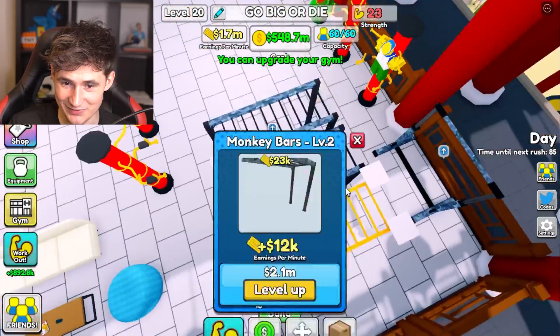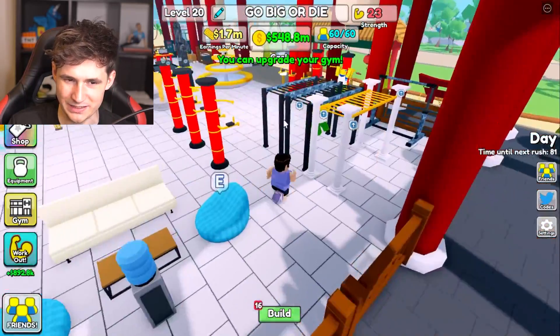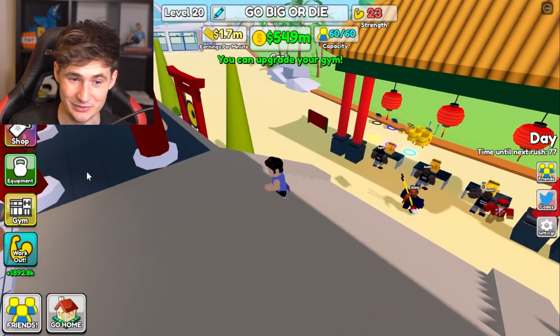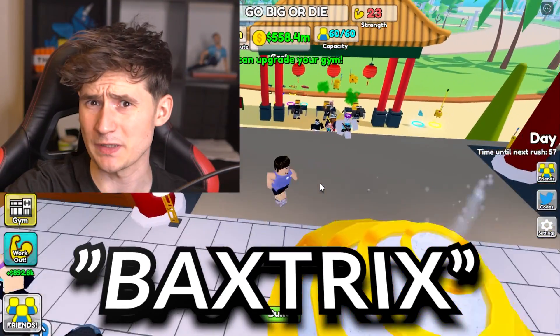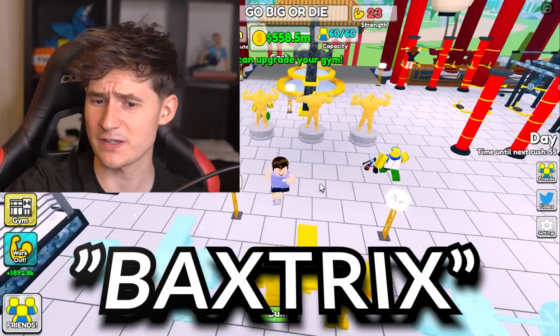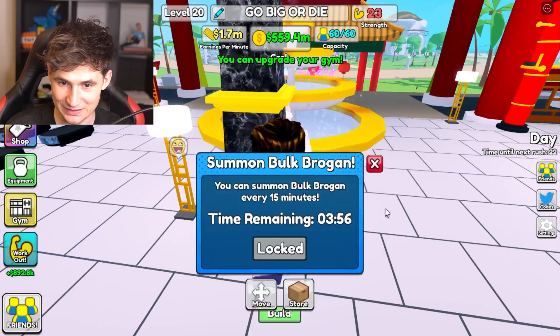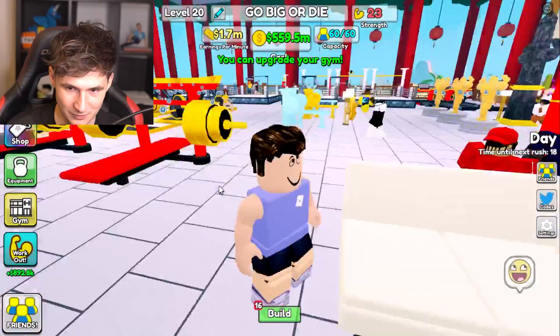Look at that, dude — I really want to level everything up. But I guess the easiest way to get level 22 is just to go all in. By the way, if you guys are buying Robux, don't forget to use support code Baxtrix. Thanks a lot for using it because I need another Bulk Rogan statue — you don't understand. Two minutes, boys — two minutes and we get to use it.